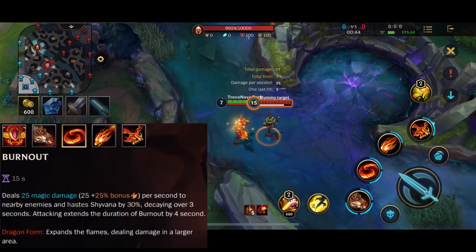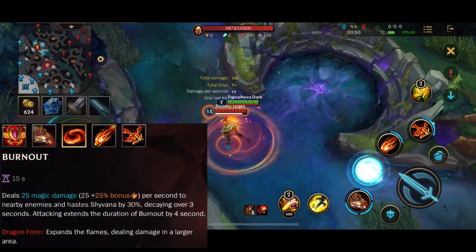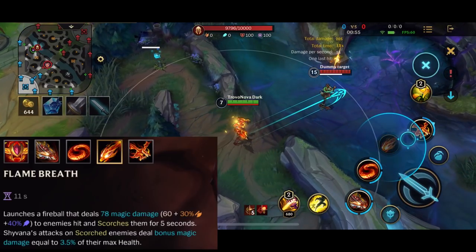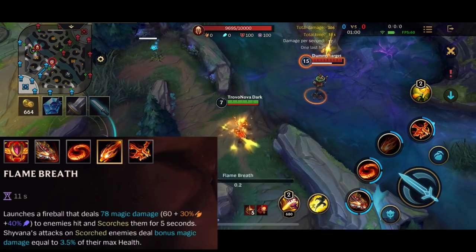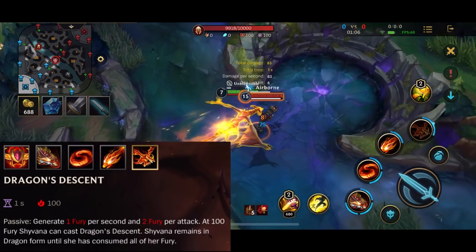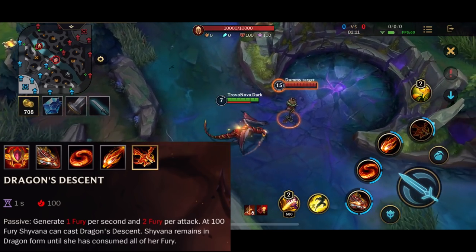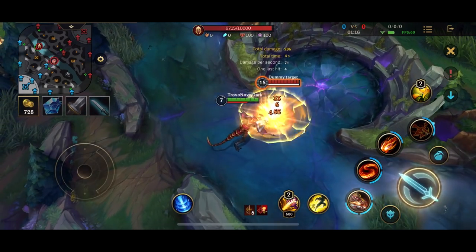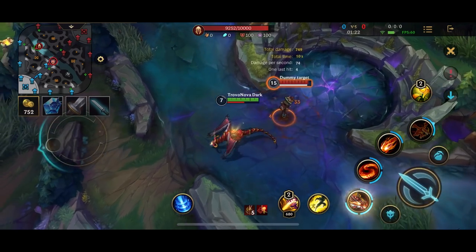The second skill is Burnout — you increase your movement speed and create a circle which does damage. The third skill is Flame Breath — you launch a fireball which does damage and can also mark an opponent. For the ultimate, Dragon's Descent, you transform into a dragon. You have to stack Fury through auto attacks, so the more autos you do the quicker you can get it.